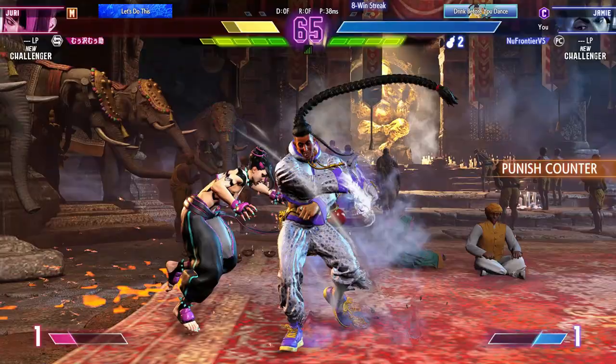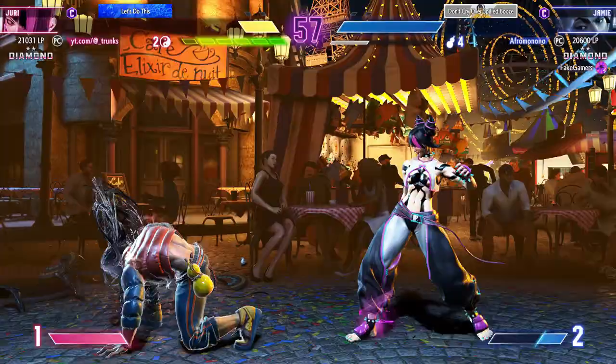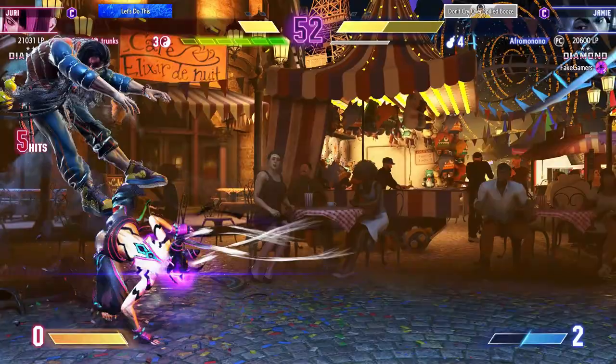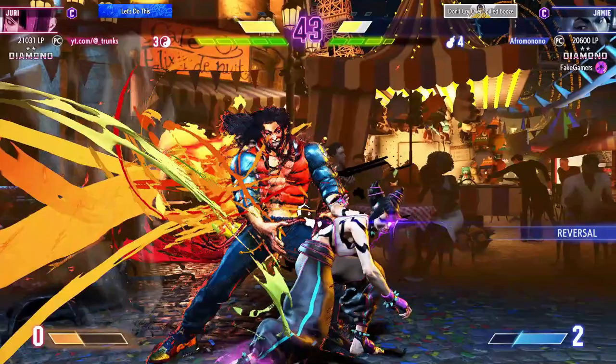Juri has some amazing pokes, such as her down medium kick, standing medium kick, and standing heavy kick, so you really need to be mindful when she uses these, because they can confirm into big damage. Most importantly, learn to respect her more when she's in her Feng Shui Engine form, as this completely shifts her into a rushdown machine, and if you're not careful, she can turn the tides in her favor very quickly off of a knockdown. So be careful, play it safe, and once you get the knockdown, pressure her as much as you can to the corner.